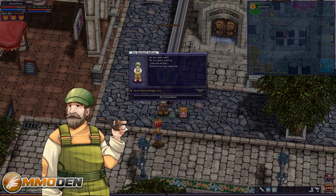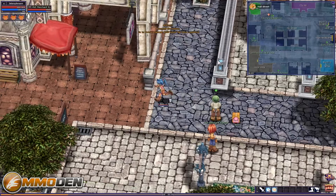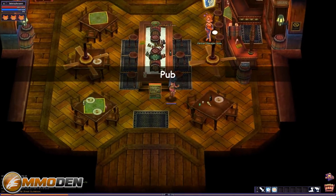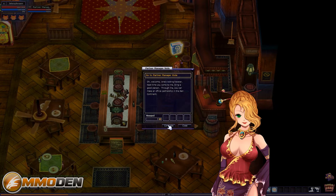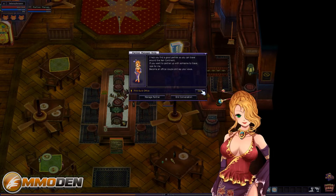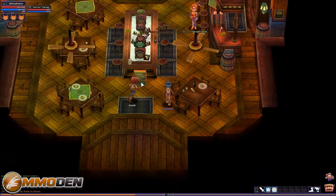We completed that quest. 'Do you need a pet? My only talent is taming cute small animals. Go to my partner, Viola.' So you can get pets from this guy. We head to his partner — on the map green buildings appear to be instance buildings. We complete that quest quickly. Like I said, the experience is really really quick — we're already level six and just cruising around.